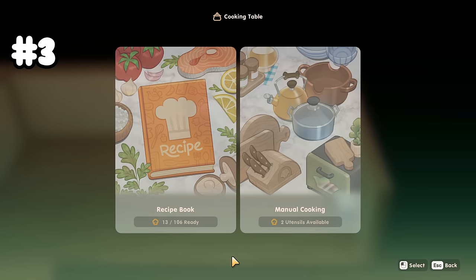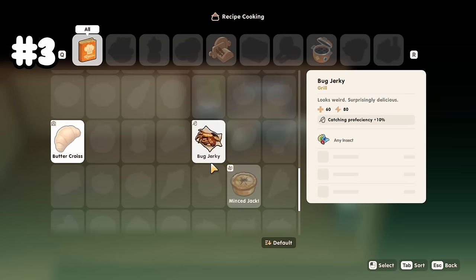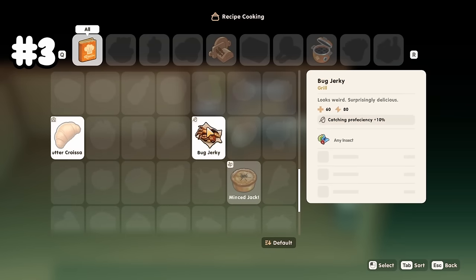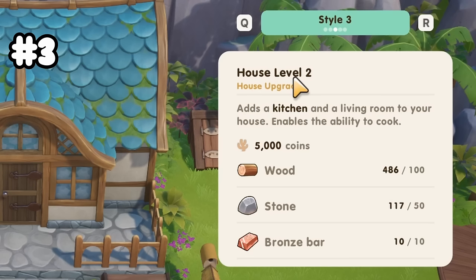After a while, you're going to want a better stamina solution. The answer is bug jerky. I know, it sounds really icky, but just hear me out. The first step is to get to a level 2 house for the kitchen. The kitchen is going to need 100 wood, 50 stone, 10 bronze bars, and 5,000 coins.